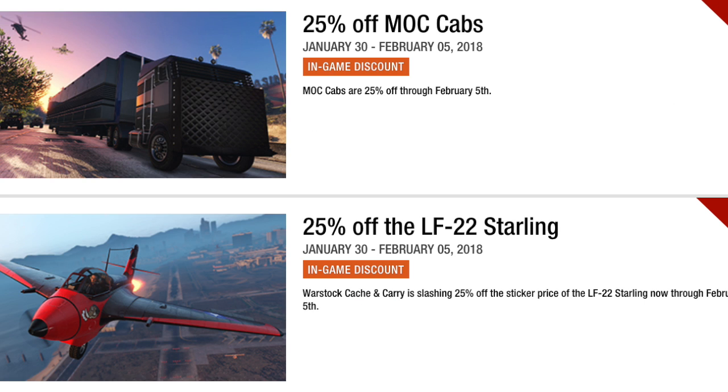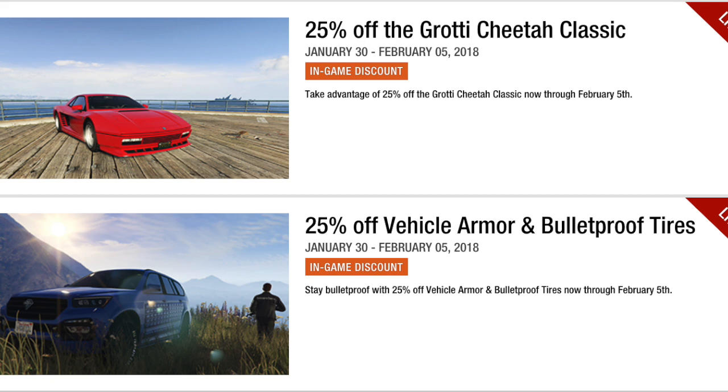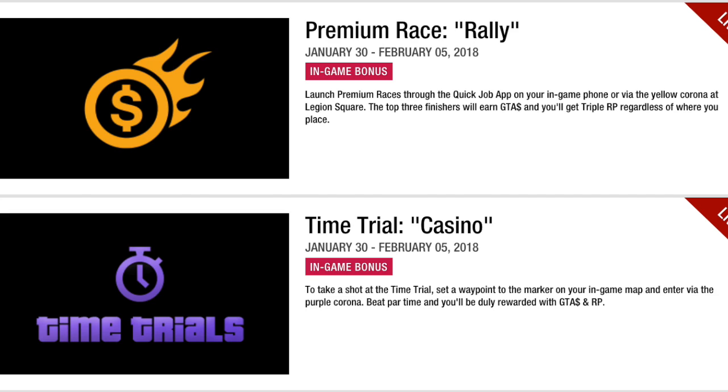We also have some discounts ending: 25% off the MOC cab, so the Phantom Custom and the Hauler Custom; 25% off the LF-22 Starling from Smuggler's Run; 35% off the Cargo Bob, which is a pretty useful vehicle; 25% off executive office renovations; 25% off the Grotti Cheetah Classic; and 25% off vehicle armor and bulletproof tires. And finally, the Premium Race Rally and the Time Trial Casino are also ending.